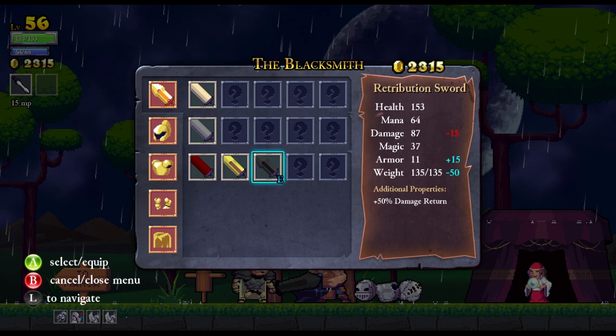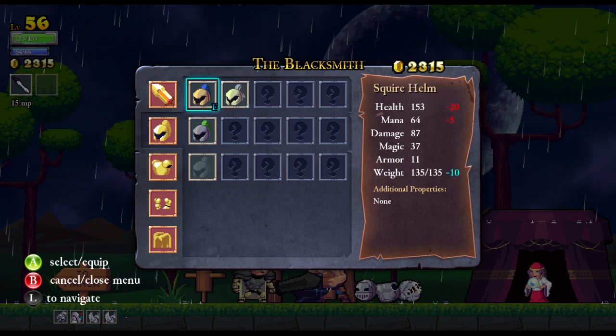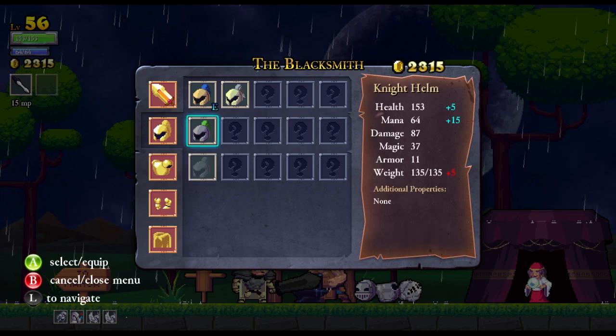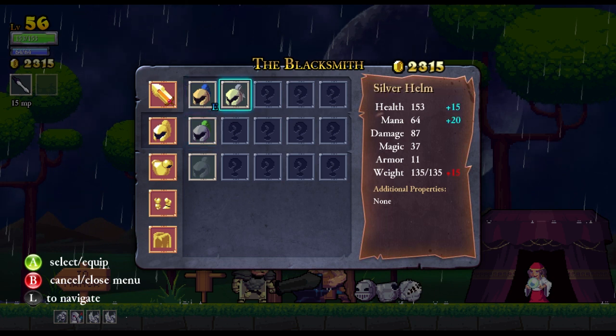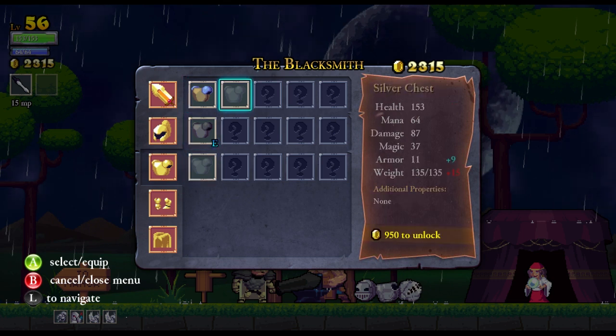We've got the Guardian Sword. I like the Guardian Sword, that's pretty cool. So what's a good Helm? Silver Helm or Knight Helm or Blood Helm? So that reduces our health, which is not really ideal. Knight Helm gives us additional mana and health, which is pretty cool. Silver Helm gives us more health and more mana. I think I'll probably be going for that then, so I need an extra 15 weight. We've got blood chest and the silver chest is just an extra 9 armor on top of, but that's less weight.